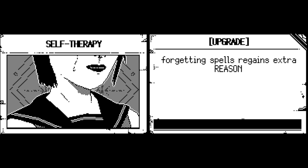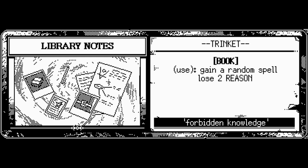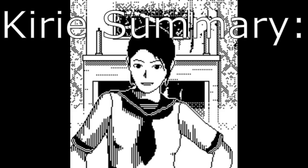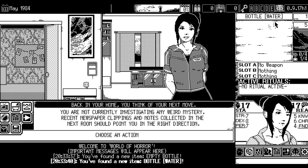Finally, we have Cell Therapy, a perk which allows you to restore 2 reason rather than the usual 1 when forgetting spells. Using this alongside Ghost Connection will allow you to keep your reason reasonably high throughout your mysteries. The Cell Therapy perk, combined with the library notes, allows infinite cycling of spells, as it only costs 2 reason to use the notes and you can just forget the spell that gives 2 reason back if it's not the spell you're looking for. Overall, Kadabra is a very knowledge-based character and is very fun to try if you want to experiment with the many different spells in the game.